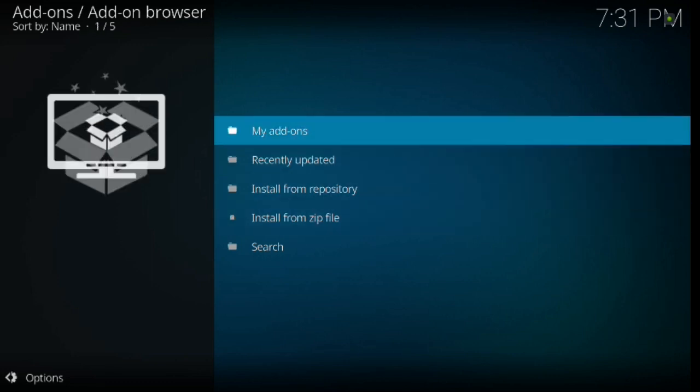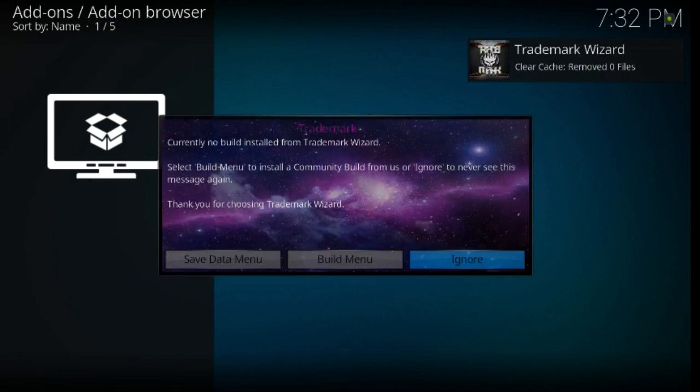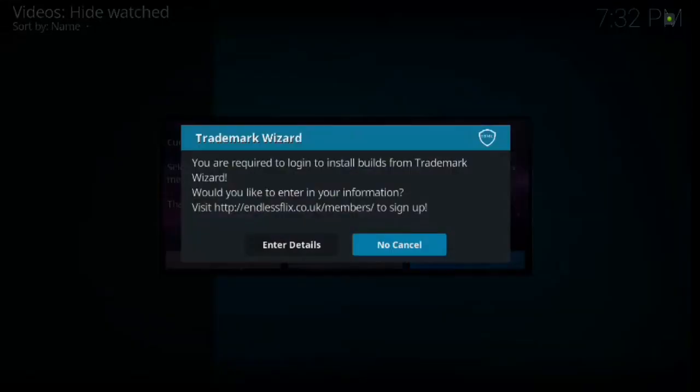Give it a second to load. If you've watched my other videos you know you can click on My Add-ons, backspace, and it'll show you that it's currently downloading. Give it a second for that add-on box to show up. Your box will come up — in your Build Menu you want to click to the left to go to the Build Menu.